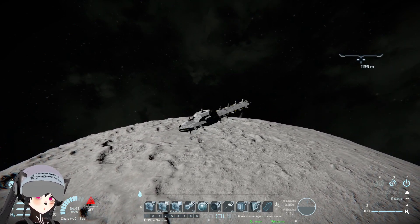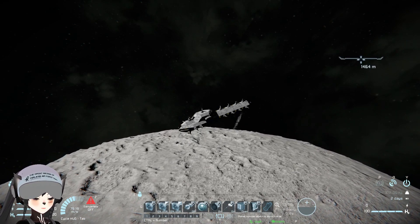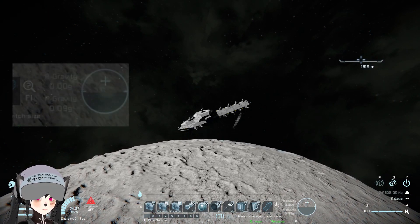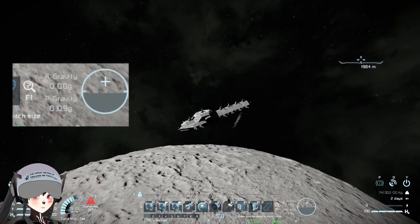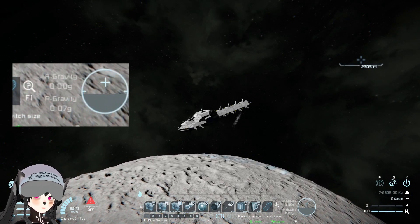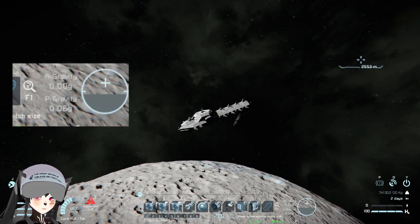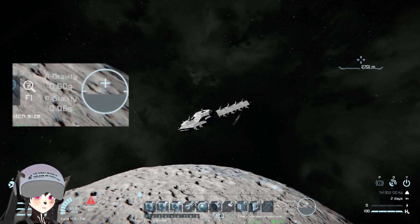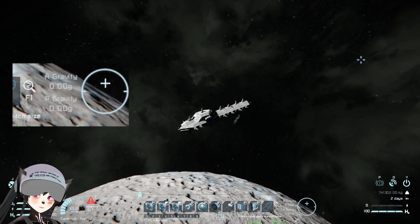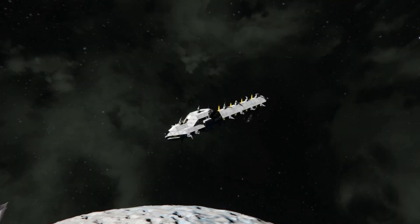Dampeners are turned off and there are no thrusters on the ship active right now — we're just traveling by momentum. 0.10 gravity... 0.09... I think we're getting to orbit. 0.05 — and there we go, we're in space already.